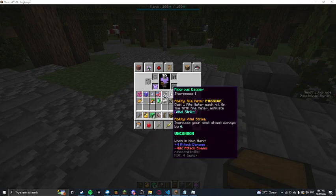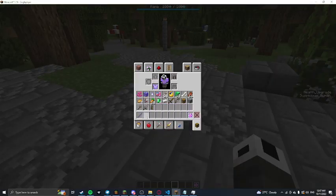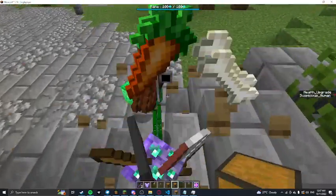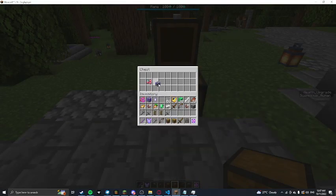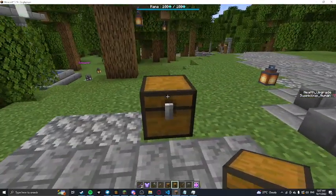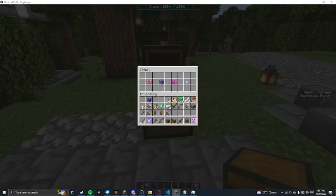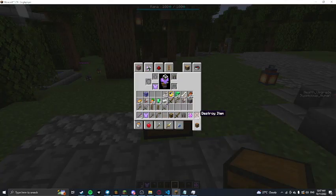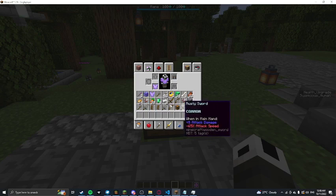I have some new stuff to show you. These are new items that can be obtained. There's currently four in the latest update, though I'm going to add more once I have the time. They're somewhat like perk stones — items that can be applied to any item, but were intended for weapons.